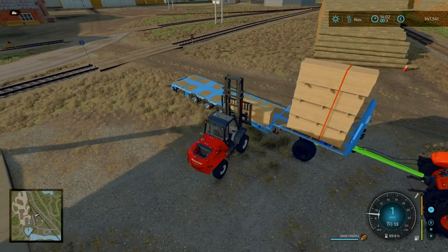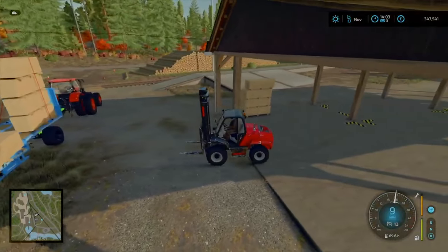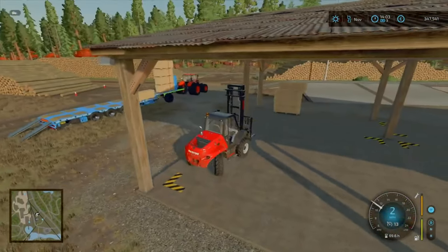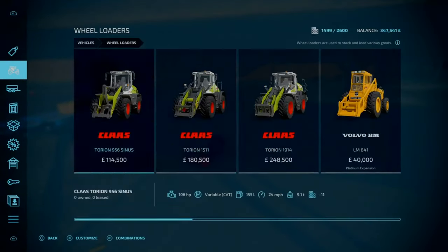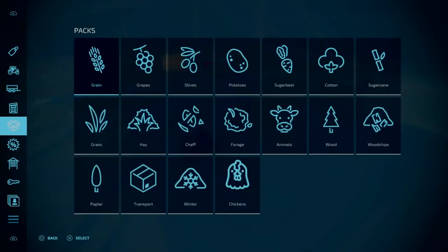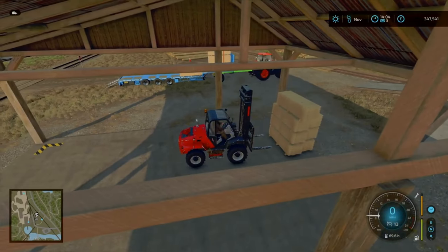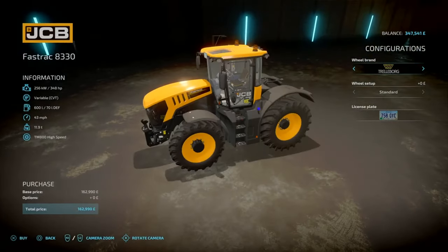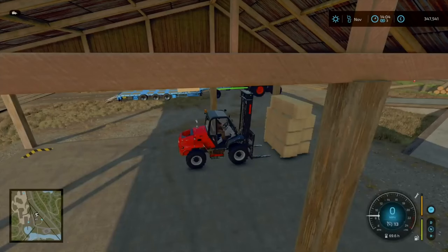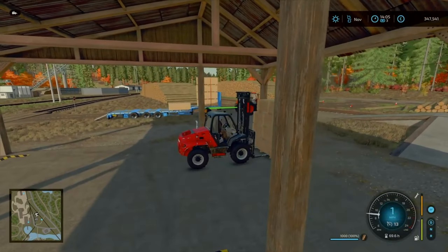Moneywise we're just at the point now where we could just about afford the wheel loader. Because how much is the wheel loader? We also need another hundred-ish grand for that. Yeah, a couple of bits and bobs - we do need a tractor, and there is a nice large JCB Fast Track 440 that is just within the ballpark we need.